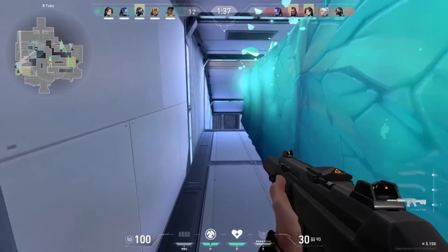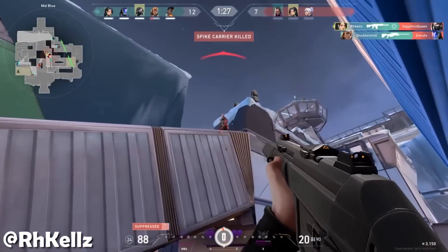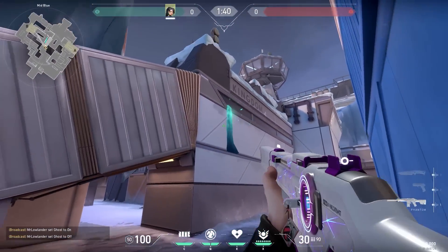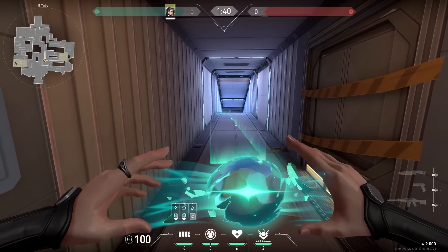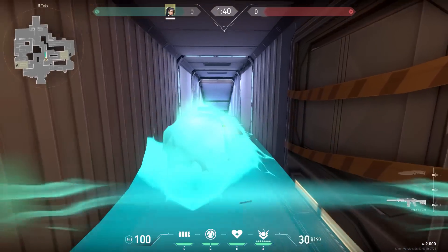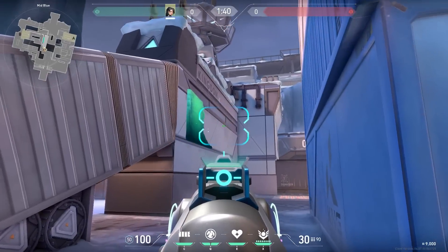So here's an upgraded version from R.H. Kells that in my opinion is a little bit better. Normally when you wall, the enemy standing in mid will see a small part of your wall sticking outside of the tube. To fix this, you need to prep your wall before the round — place it so only just the corner comes out of the tube, and now you've got an ultimate red play. Just don't use it more than twice in a game, because then the enemy's expected.